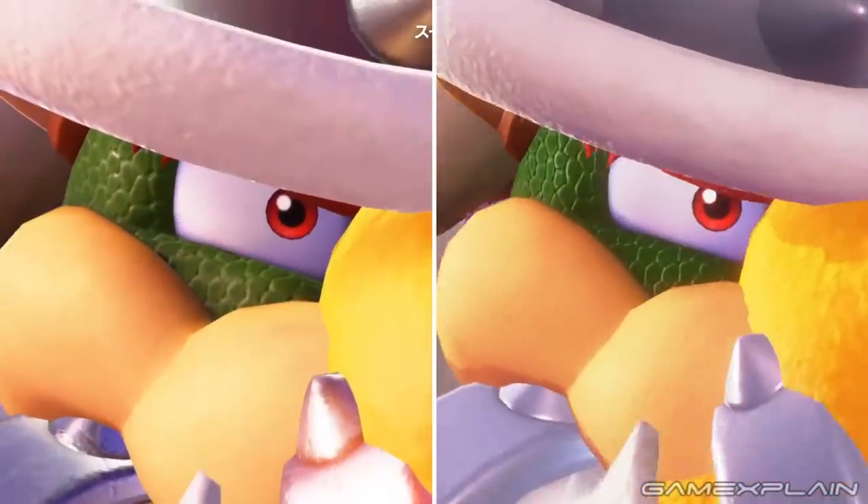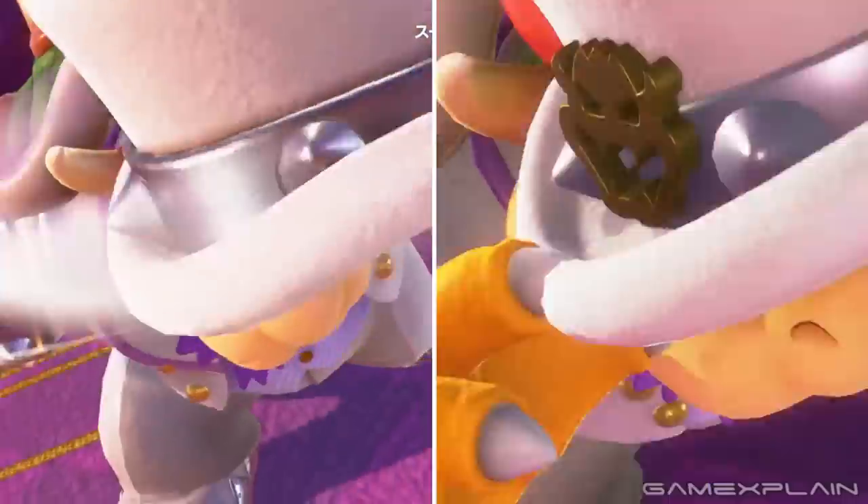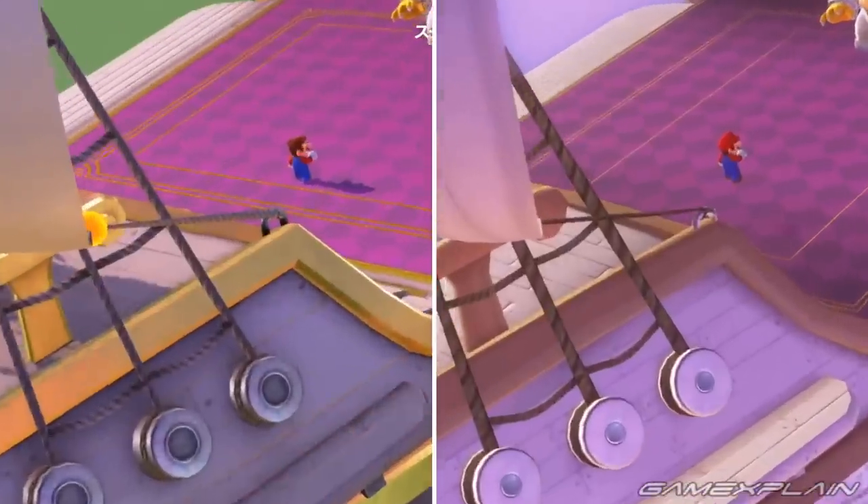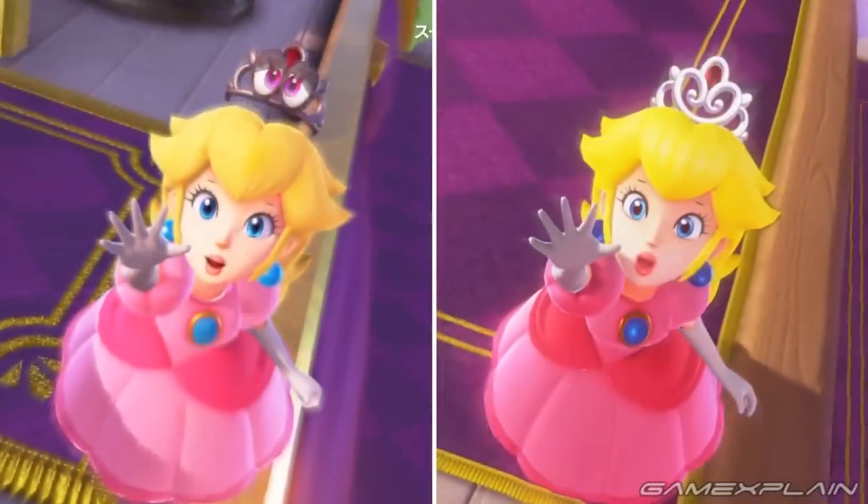So here's a quick breakdown of what's changed. The lighting has been substantially improved, which is especially noticeable on Bowser's hair, which by the way has an entirely different style now. The carpet's texture has also been improved, looking sharper and softer since E3, which we can see even better in Peach's scene where the rug underneath her — now smaller — also has visible tassels.